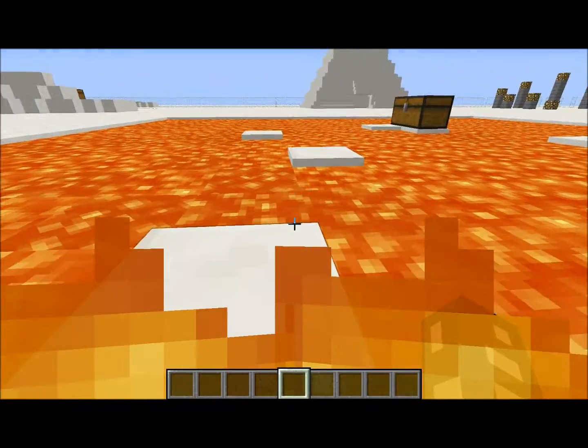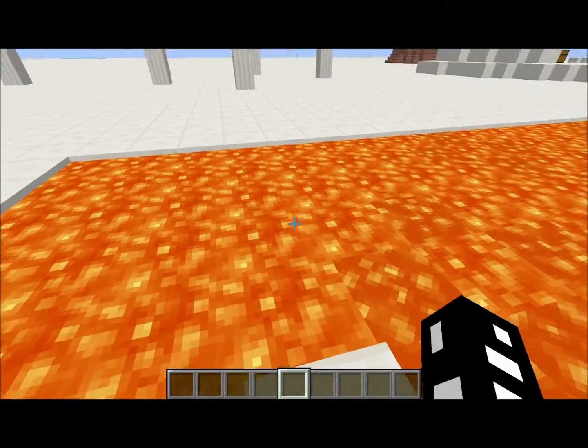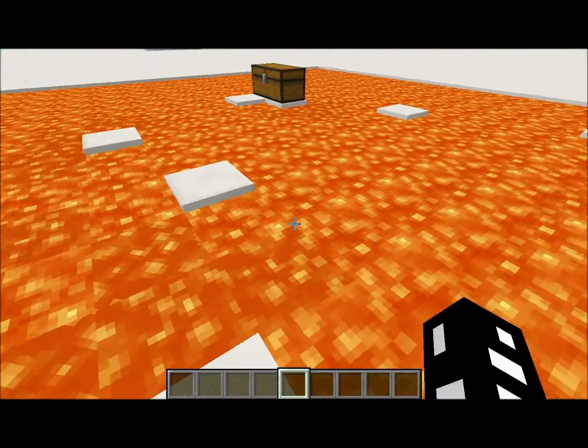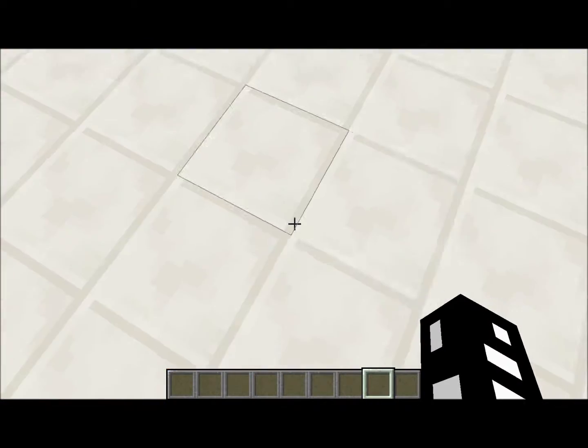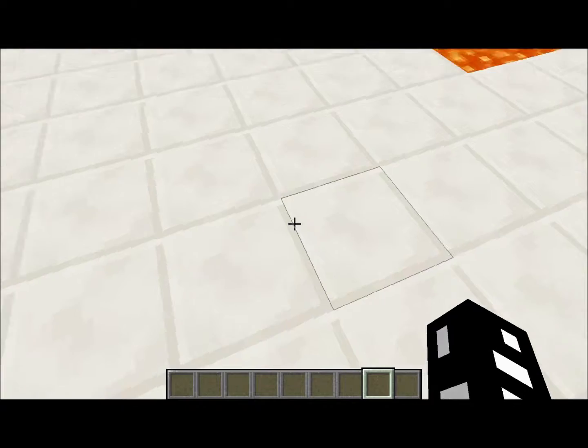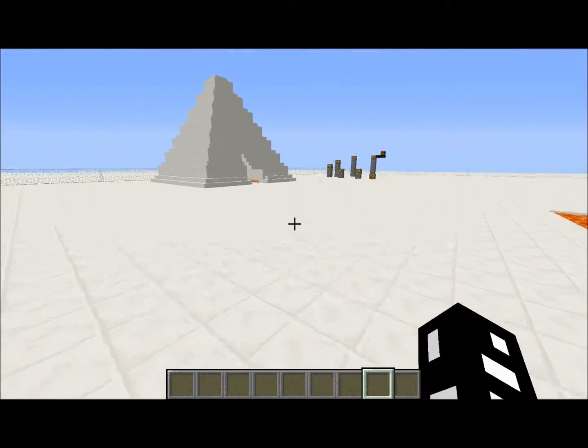It's pretty funny how it's like nether quartz — you'd think more of a peaceful place. But there's lava in there.